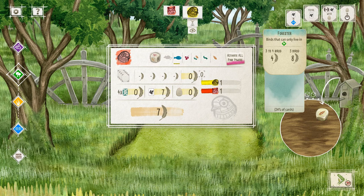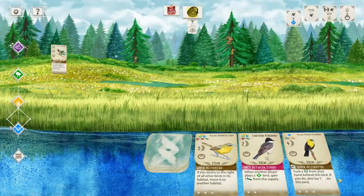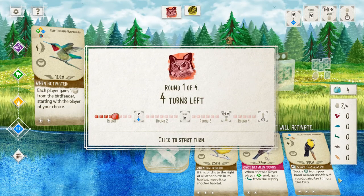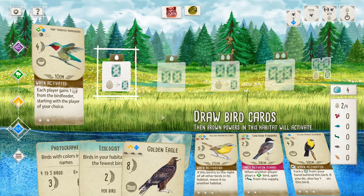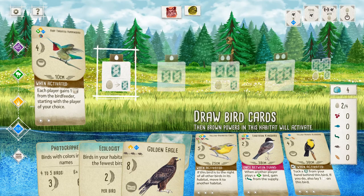I need to try to be careful not to speak over the narrator when they do the trivia facts. I want to play the Ruby-throated Hummingbird not only because — I just now realized I played it in the wetland, which gives me a point for the end of the round — but I also want to start up my engine there to be able to get more birds later when I go to draw birds.